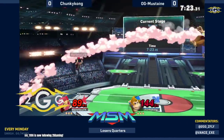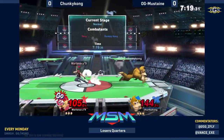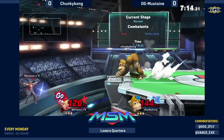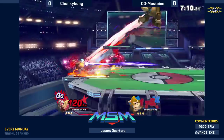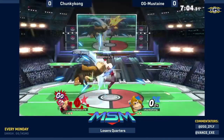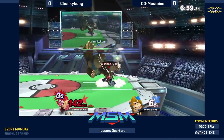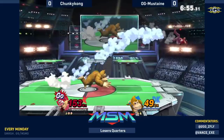Mustaine trying to pressure Chunky Kong with power waves into the air, trying to meet him in the air. Full copter there — 120 to 144. This is where it's looking more winnable for Chunky Kong's opportunity, but unfortunately stuck at the ledge, and Mustaine will hesitate to take the stock. 142 already, in between the down Bs from DK — that's crazy.